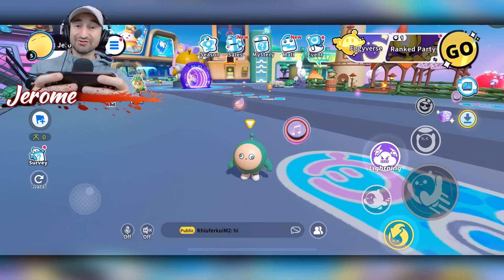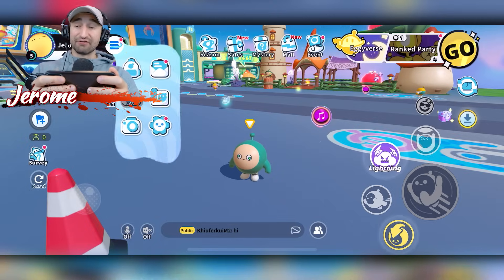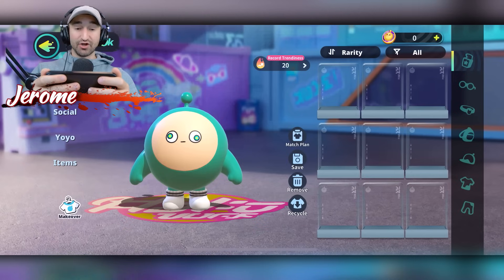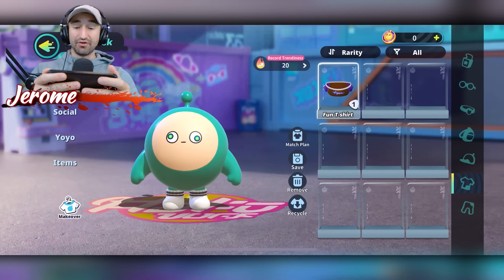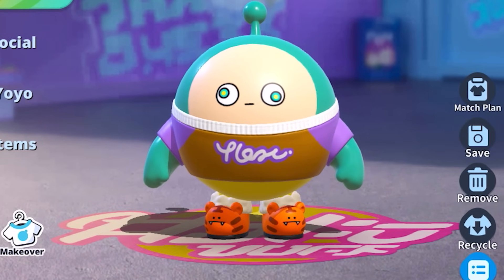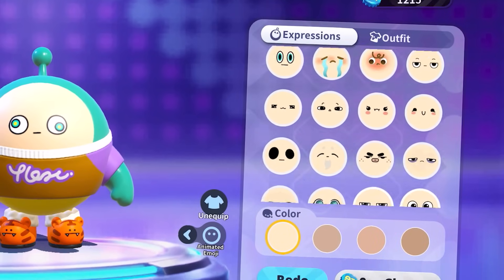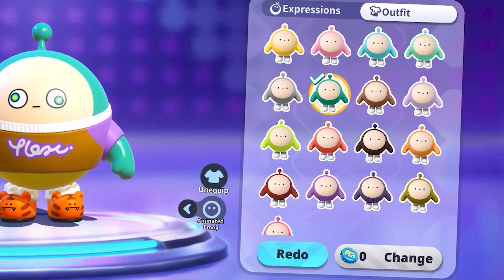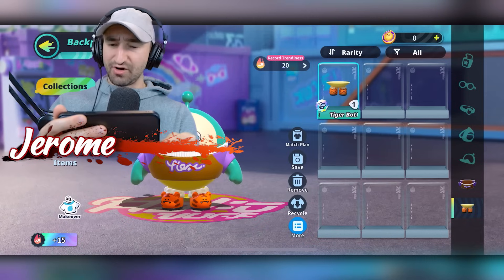When you load into the game, you'll make yourself a character. This cute little guy right here is mine. There's a bunch of different combinations of characters you can make. If you go to the backpack, you'll actually be able to assign different pieces of clothing. I can throw on a fun t-shirt or even these hilarious tiger bottoms. If you just want to completely make over your character, you can do that too. There's tons of different faces, colors, and outfits that you can throw on top.